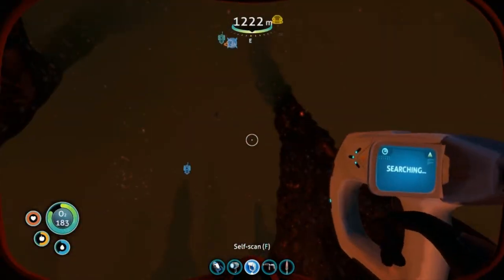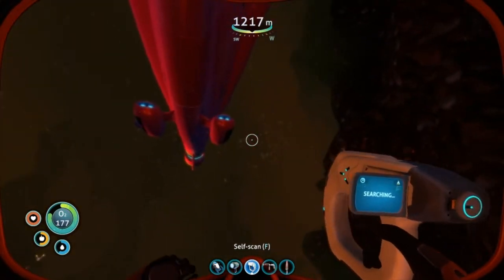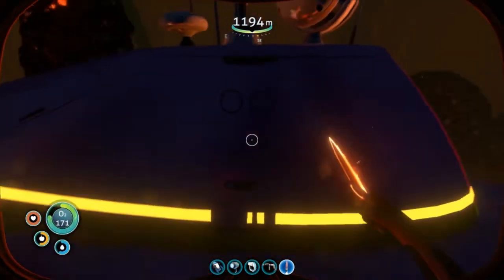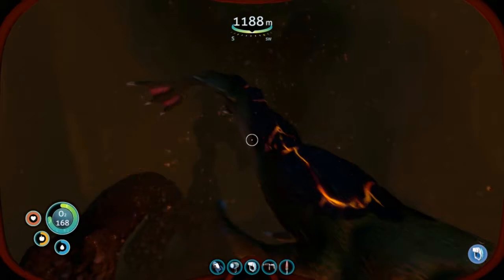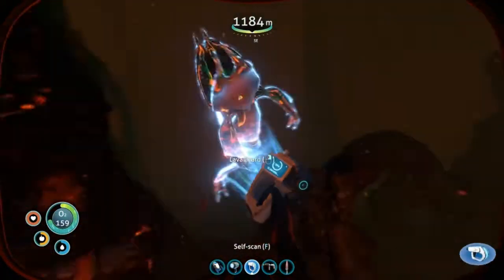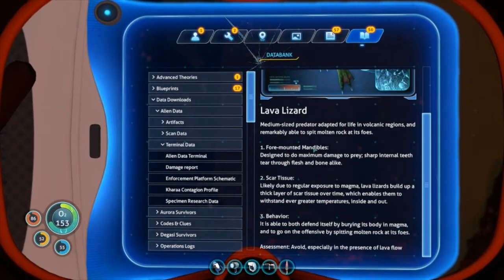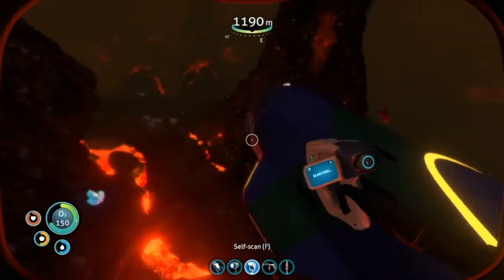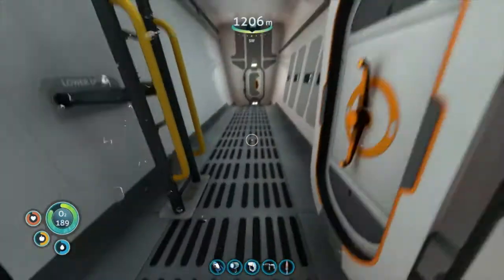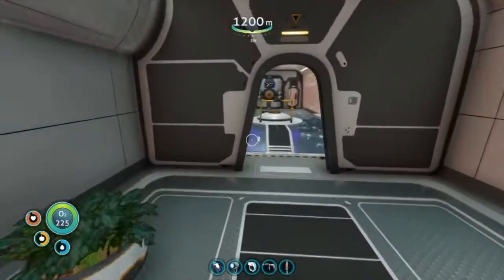I can't even scan it. Oh man, look at this zone though. I'm gonna scan you, friend. Where are you? Hey! A lava lizard, huh? You're hostile, whatever you are. That's cool. Cool critter. Let's take our prawn suit out.